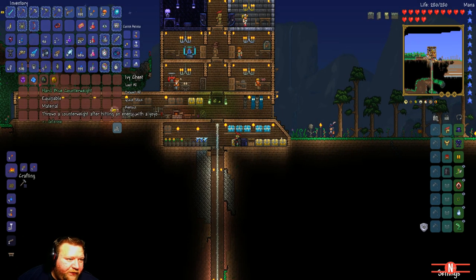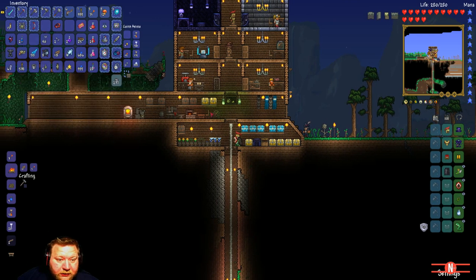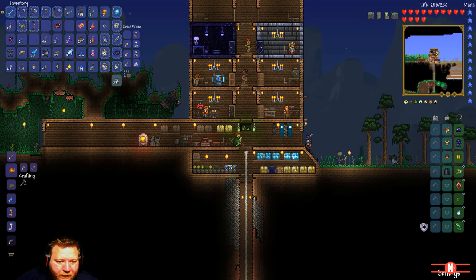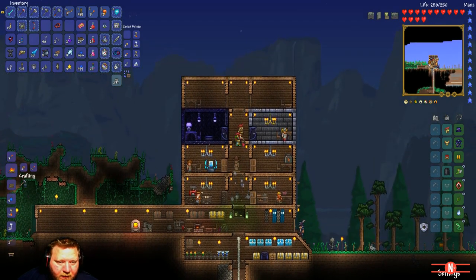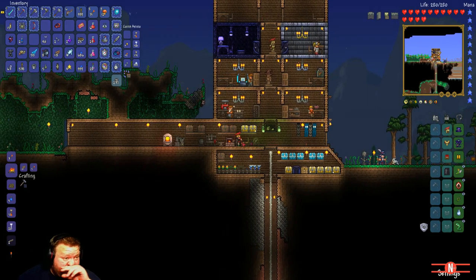There are five different colors of counterweights in all, and this one is apparently the best one we have until now. I love the jump height and stuff like that. I was not actually thinking that we were going to take on the boss today and kill him, but we did - so let's move on.